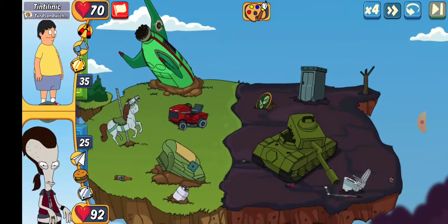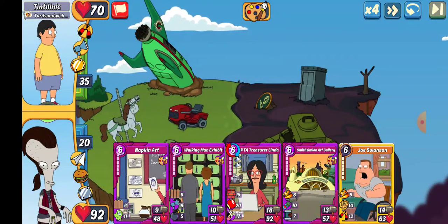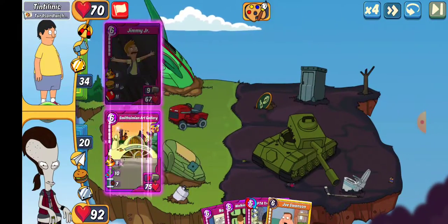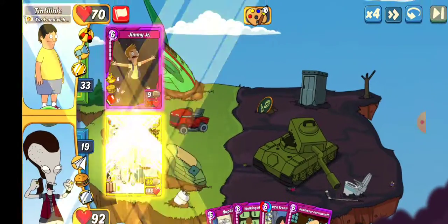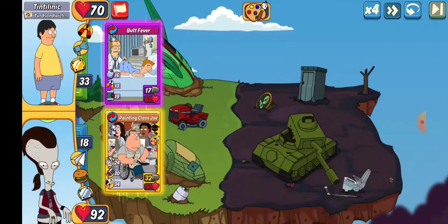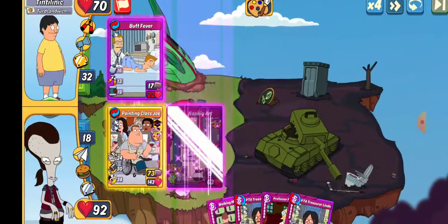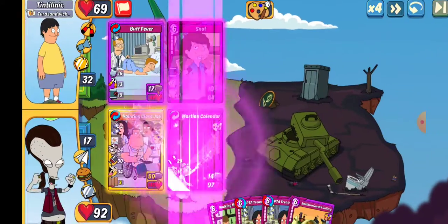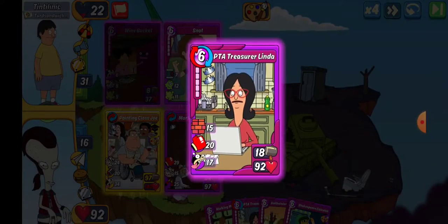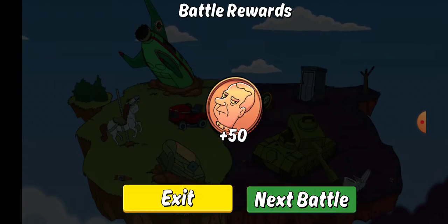We've got Tintalinic — Tintalinic, something or another. Let's go with Smith's Simeon Art Gallery, it hits the hardest. I should have gone Napkin Art — I got the Farnsworth. We're not going to knock it down. We'll set up a Farnsworth in slot two, and let's go ahead and cripple that. We're going to knock out Jimmy. I should have probably put a healer on board, but I got healed up enough. We'll take that hundo.